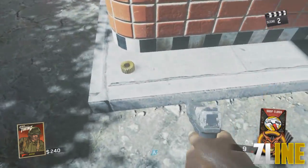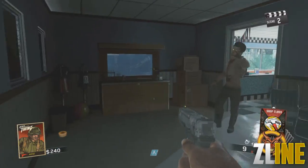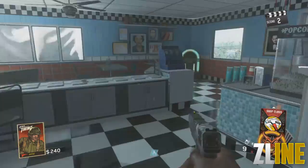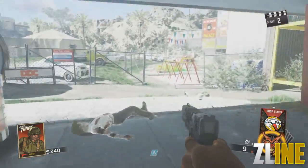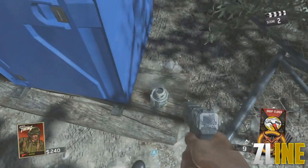The first piece is outside the ice cream shop on the bench, one is in the back corner, and then the other one is at the swing sets. You should easily find these as you can see in the video.